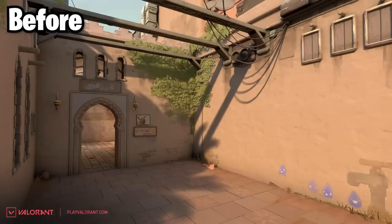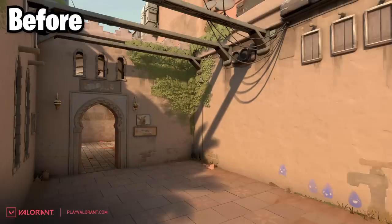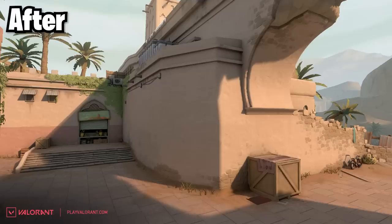Starting off, the teleporter outside of A has been moved much closer to the site. You can see here's what it used to look like before. Now the teleporter is basically going to be right outside of Showers. This area where the teleporter used to be is instead going to look like this now. That same ledge is still there, but the teleporter is obviously a bit closer.